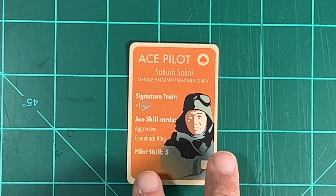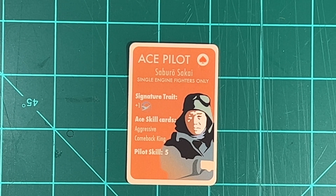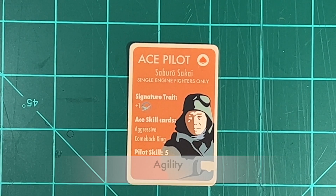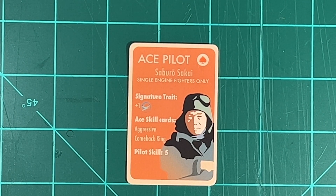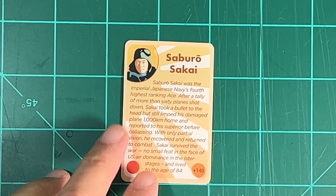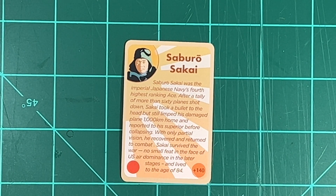Next is the ace card. Here is ace pilot Saburo Sakai - single engine fighters only, so I'm assuming you could apply him to any other Japanese single engine fighter. He has the signature trait plus one speed. He has ace skill cards: Aggressive and Comeback King. Of course his pilot skill is five because he's an ace. On the other side is some information on Saburo Sakai.